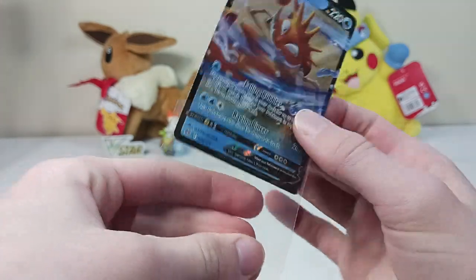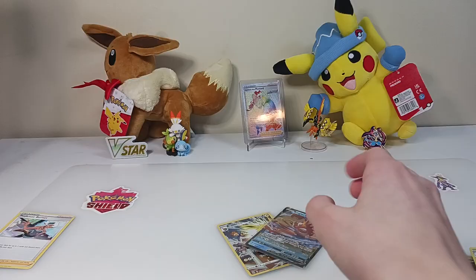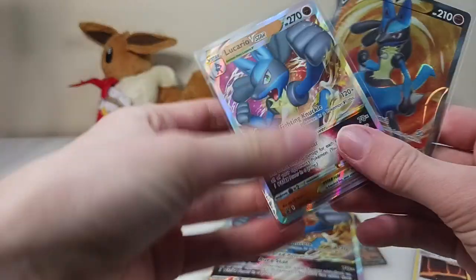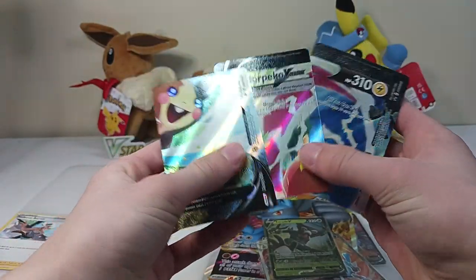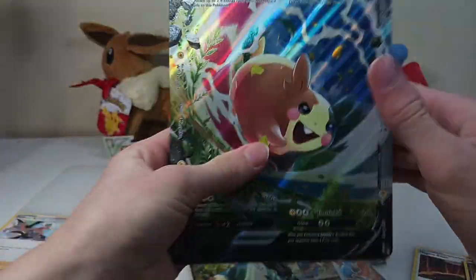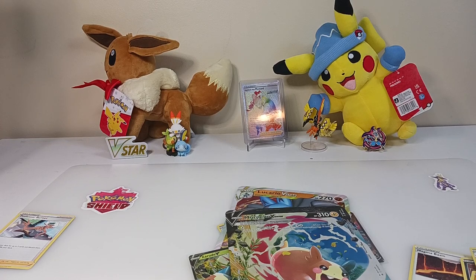I will show you all the cards that we got in these two openings. Here are the two Lucario promos. We got the Zarude. We got the Morpeco V Union — which is in pieces next to me — and then we got the promo. Tell me what you guys think we should do in the next episode for 2023 down in the comments below, and I'll see you next time.